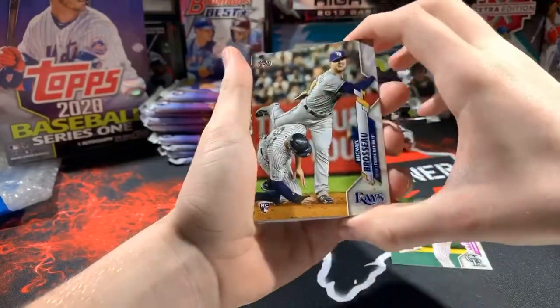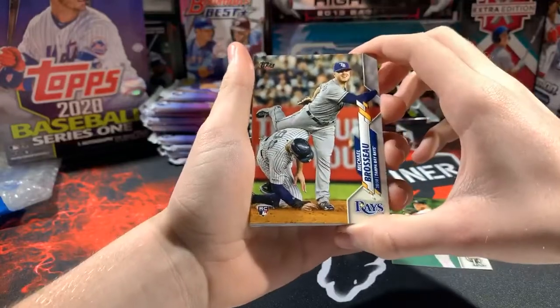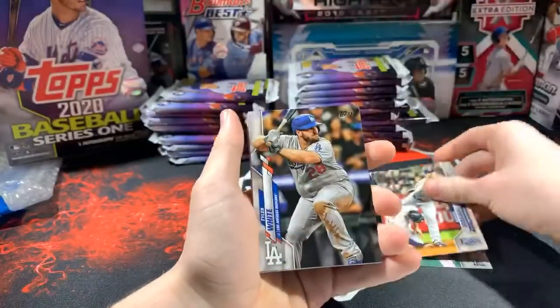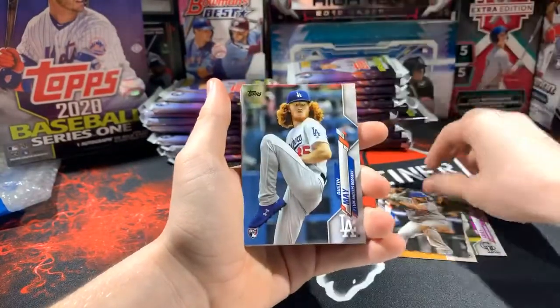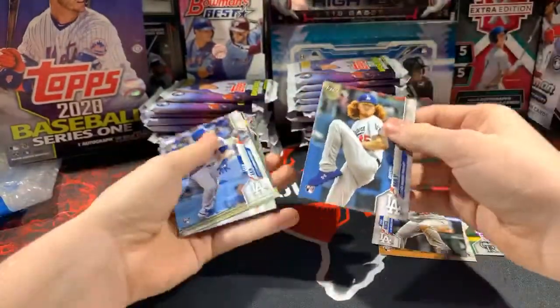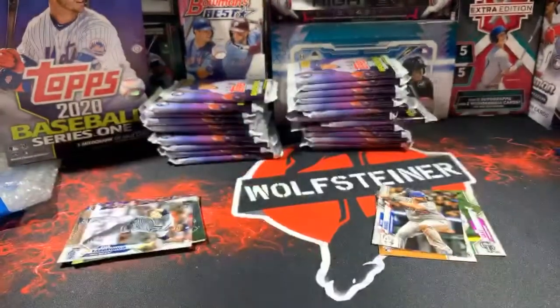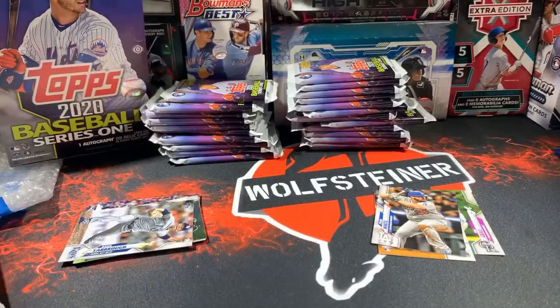We got a leg kick Michael Brosseau, Tampa Bay Rays rookie card, Tyler White. There's a Dustin May rookie and a Gavin Lux — back-to-back nice Dodger rookies! I'll sleeve those up. Dodgers are probably the team to go with in my opinion.